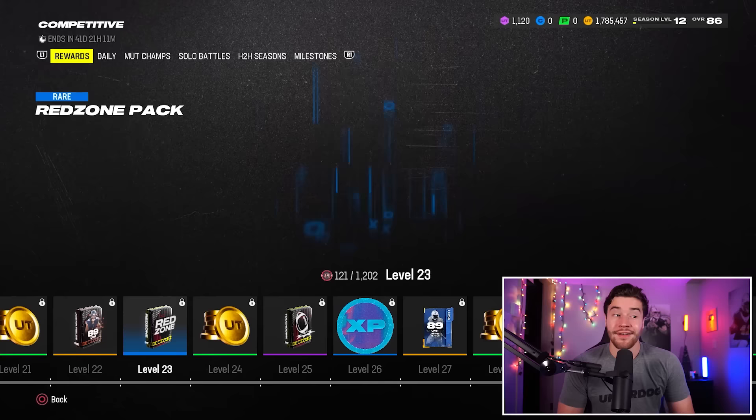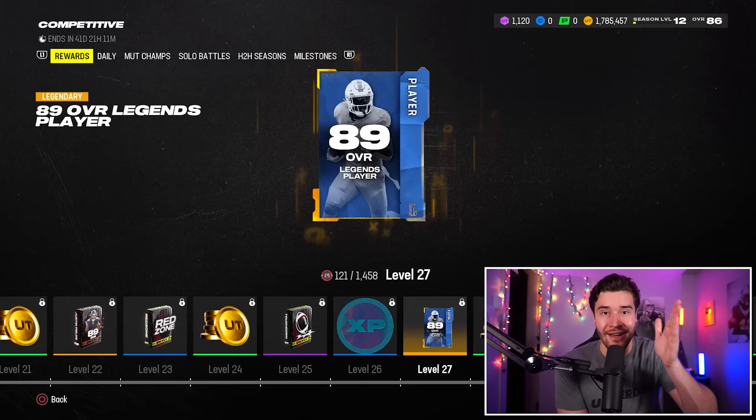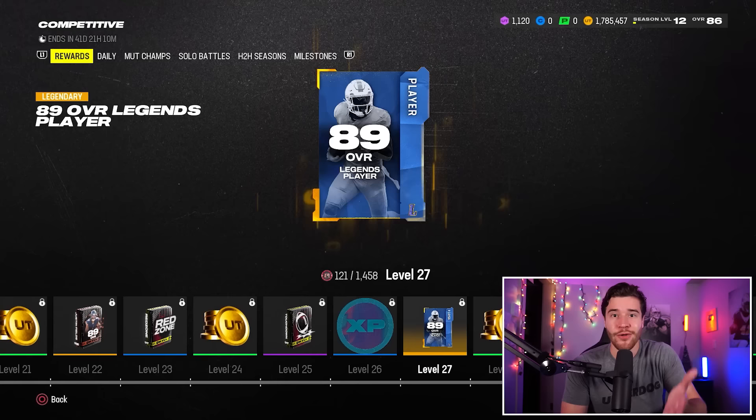Level 27 is the best way to make coins in this game. It's an 89 overall legend player, but if legend overalls go up to 90, this becomes a 90 overall legend player. If they go to 91, this becomes a 91 overall player. Basically, this reward will give you the highest overall card in the game, which can give you an absolute ton of coins at level 27.